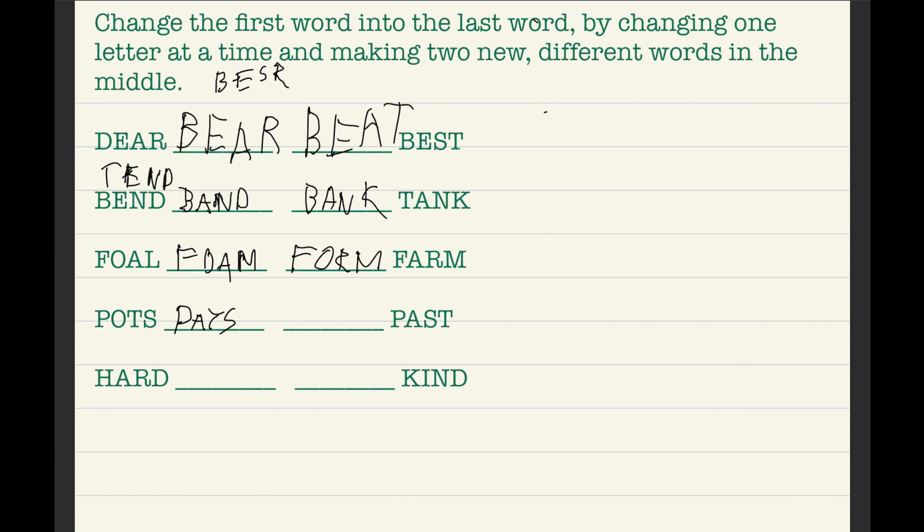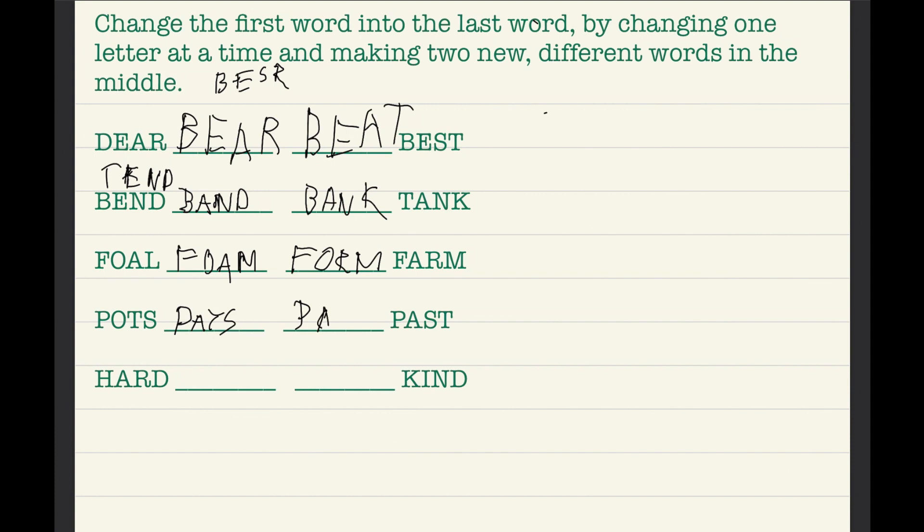So now with 'pats,' we cannot use P or A. We can change S and T though. Swapping T and S gives us 'pass' — and that is a word! Password! So the only word is 'pass.'